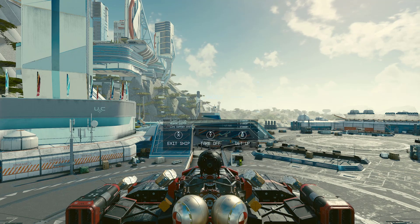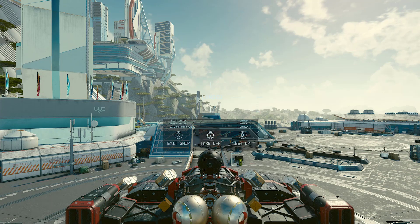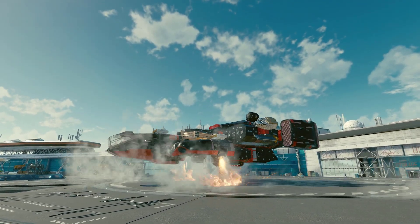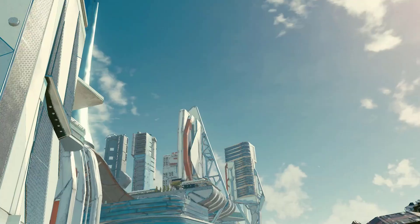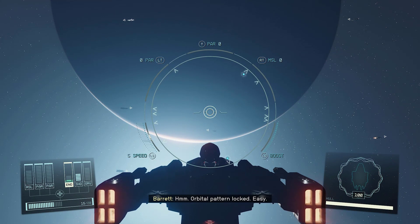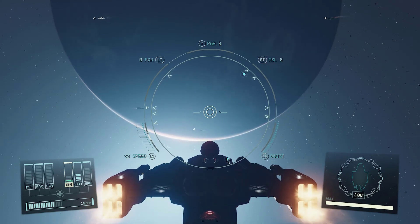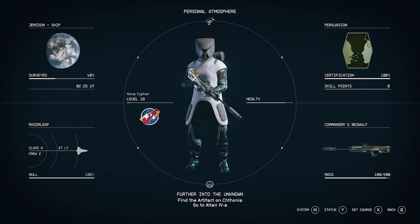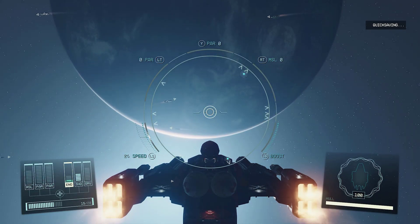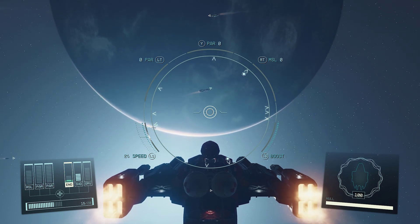Once you're on your ship, get into the pilot seat and take off. On Xbox, hit Y to take off. Once you are in space, you want to pause your game or do a quick save — however you quick save, do it right here. Trust me, you'll be glad you did.